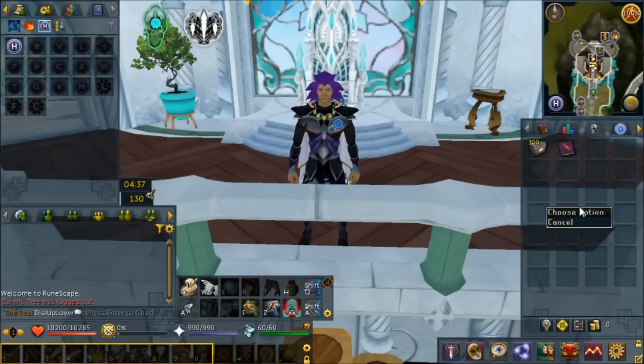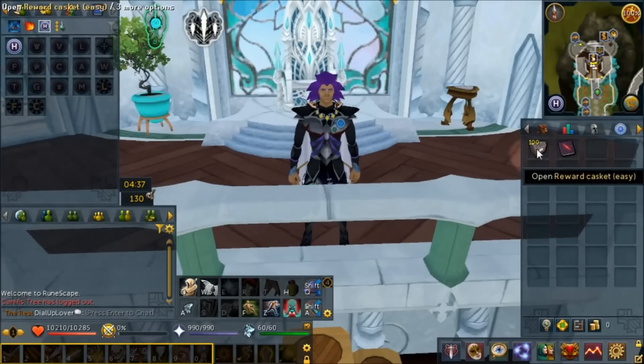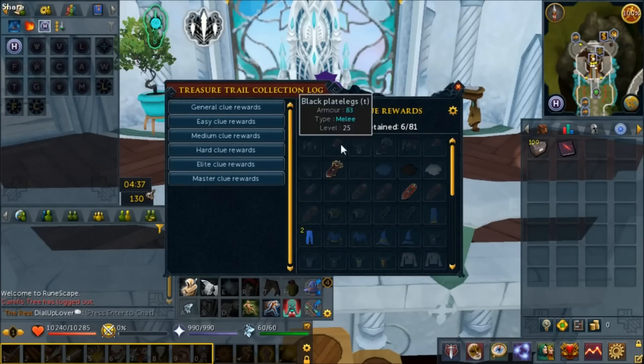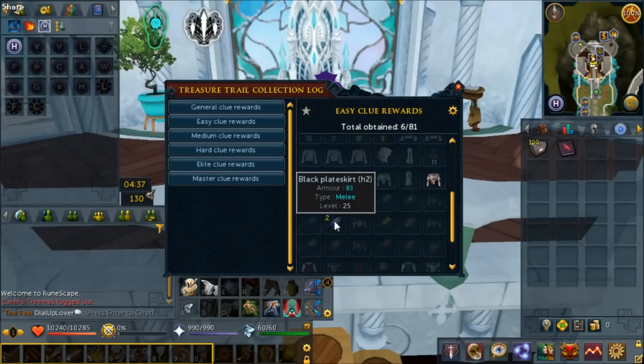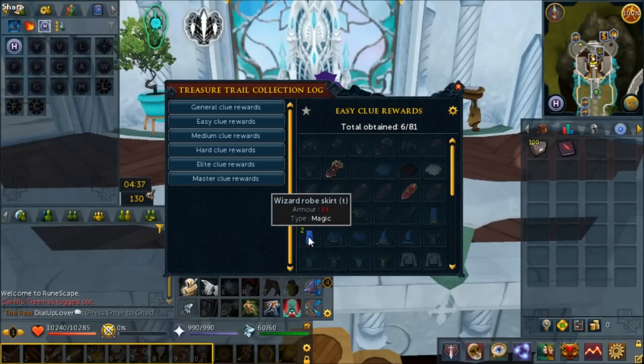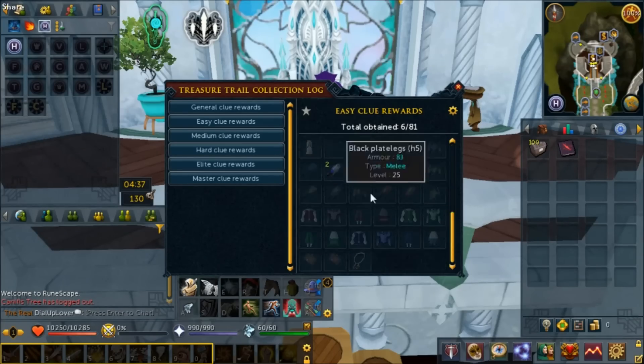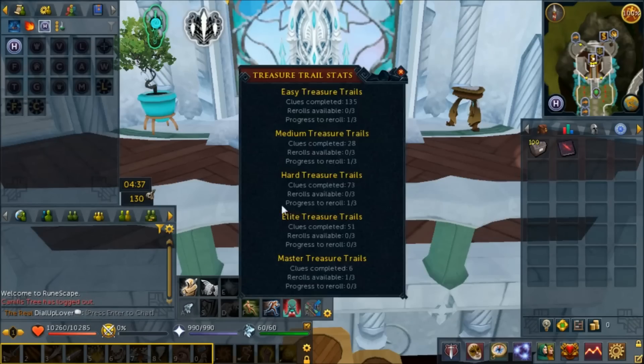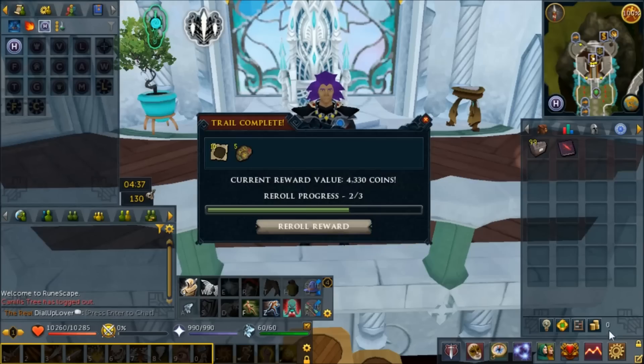Hello everybody, I'm Guides4usall and welcome to loot from 100 easy clue scrolls. Right off the bat I got these from pickpocketing HAM members - it's a little annoying even with the camouflage outfit but it doesn't take too long. Let's check out our treasure trail collection log. I've only gathered six items from easy clues so far, and overall we have done 135 easy clues. Let's just jump right into it. I put my cash stack into a GE offer for a dye so we can see how much cash we get overall.